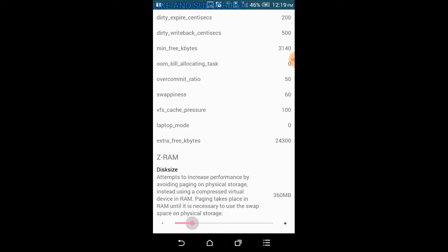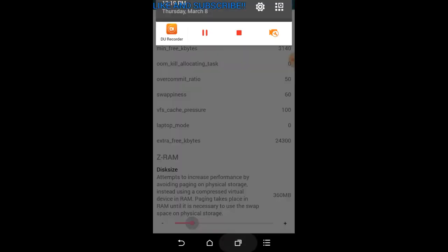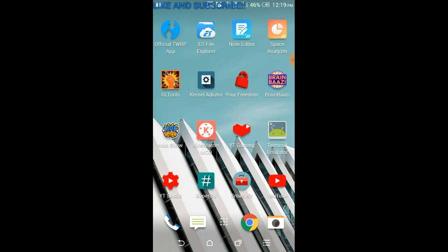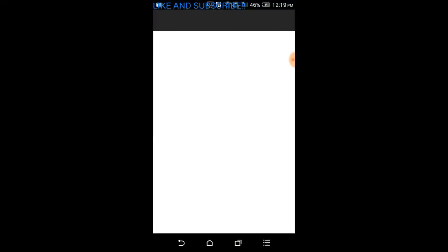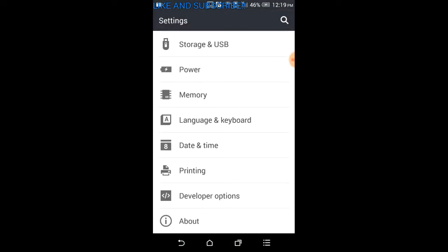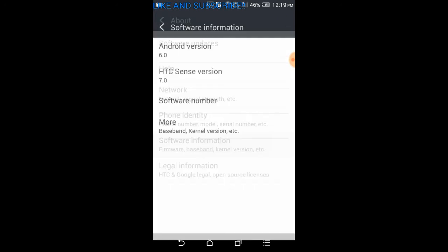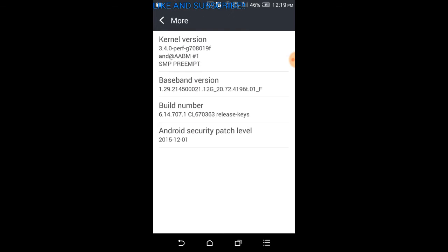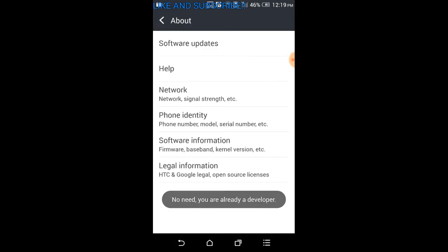Now for one last tip that's really easy and will also speed up your gaming performance. Go to Settings, then About, then Software Information. If it's not there, go to Software, then More, and click on the Build Number seven times — this will enable Developer Mode.